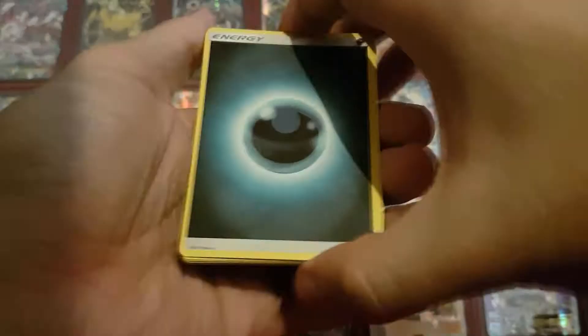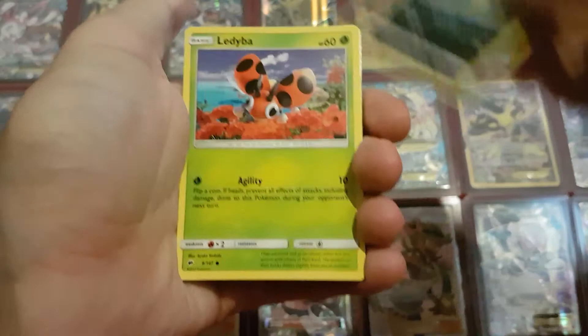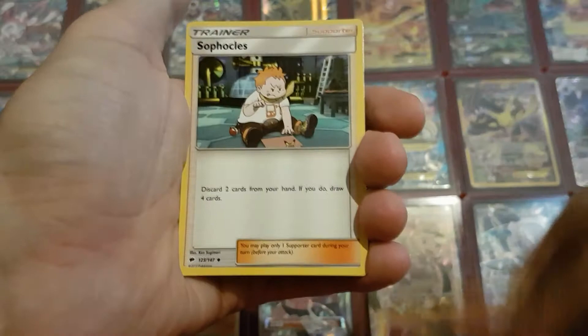Then the second pack, starting with the Dark Energy, Mareanie - so we can use the Shedninja, which I did - a Noibat, Inkay, Ledyba, Oricorio, Plumeria, Lunala, Sophocles, another Sophocles, a Reverse Holo Panpour, and a Golisopod GX.